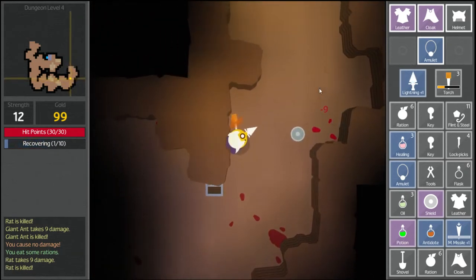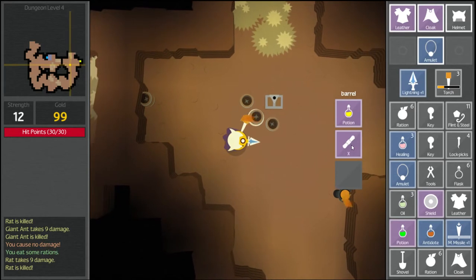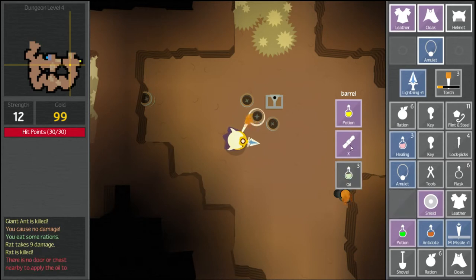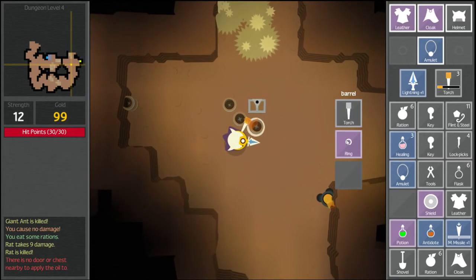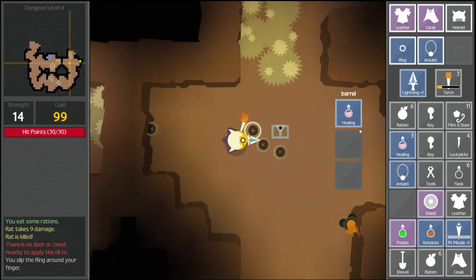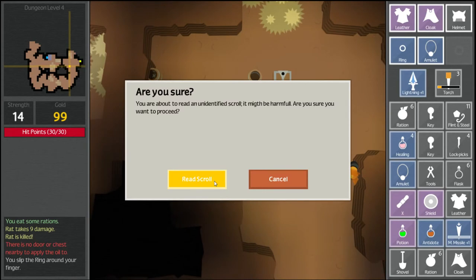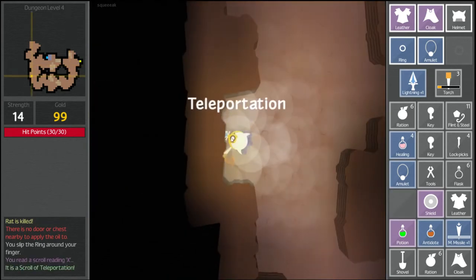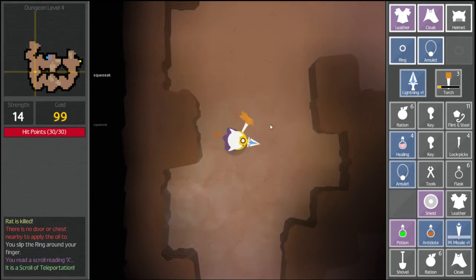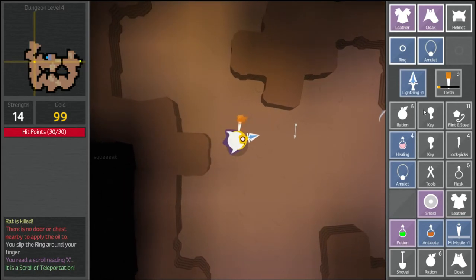We've got a ring — nice! And a potion. So we've got lots of things here. I'm going to get rid of the oil — I don't know what I'm supposed to do with it. I'm going to take the ring and put this cursed ring on my finger. What does it do? We don't know. There must have been some sort of identify scroll or something. Here's an unidentified scroll — do we want to read it? Of course we do. Teleportation — takes us to a place we've already been. Hopefully this will wrap around and we'll go back and pick up our stuff, but we still have the important things.